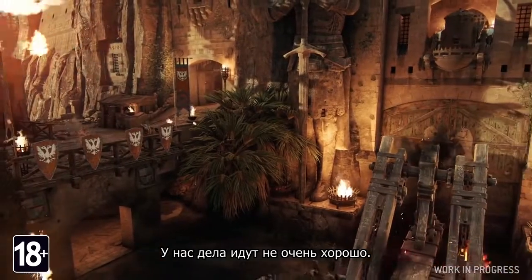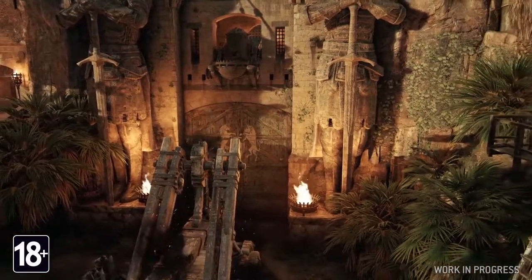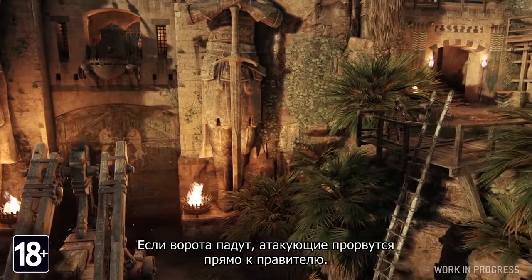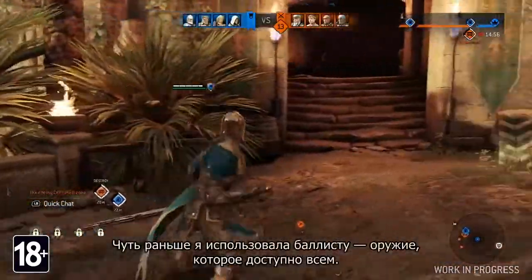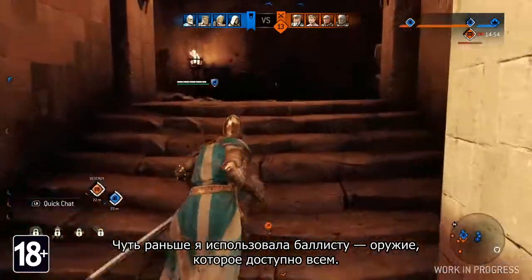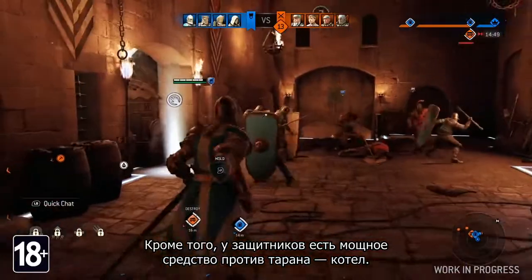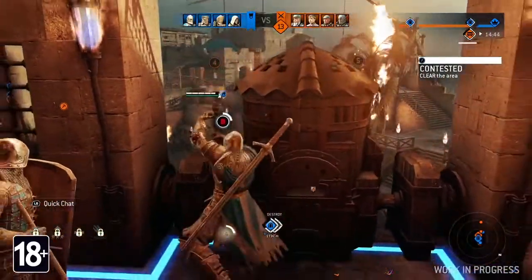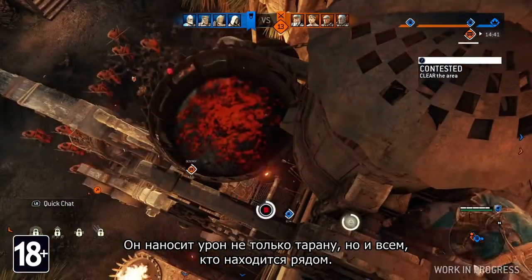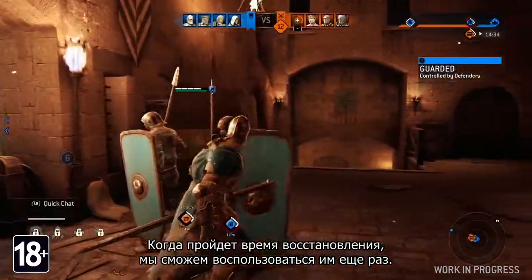Things aren't looking good right now. They control the three archer points, and the ram is at the second gate. If the attacking team manages to break it down, they'll enter the King's Court, where the king can be engaged. Earlier in the game, I used the Ballista, a weapon available to everyone. In addition to that, the defenders also have access to a powerful tool to stop the ram: the Cauldron. When activated, it will not only deal damage to the ram, but also to all those who surround it. After a cooldown period, we will be able to use it again.